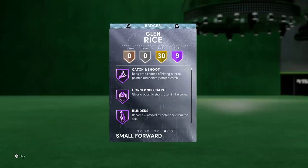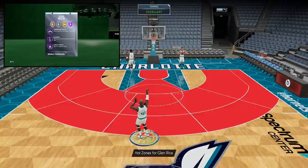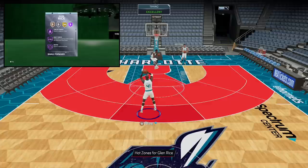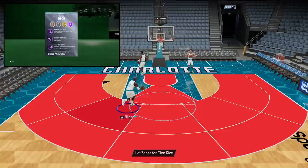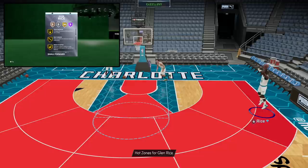When we dive into the badges, this is where I think the card actually starts to shine. 9 Hall of Fame badges and 30 gold. You got Hall of Fame Catch and Shoot, Hall of Fame Corner Specialist, Hall of Fame Blinders — which is unreal on next-gen, not the most ideal on current gen, but you can still use it to your advantage. And then you've got Hall of Fame Deep Threes and Circus Threes on Glenn Rice. On top of that, Sniper for anyone that uses the shot stick — wouldn't recommend it. But Slippery Off Ball, Tireless Shooter, and Volume Shooter. All of those are offensive badges, but he's still got defensive gold badges, which is what I like about the card.